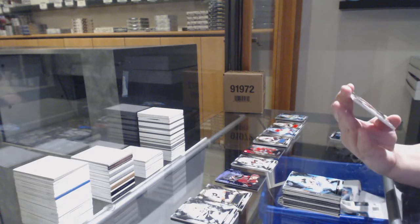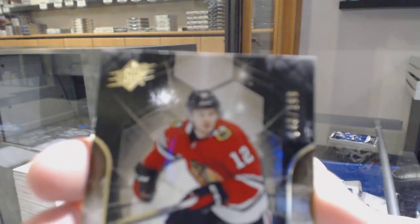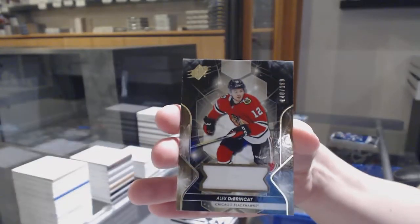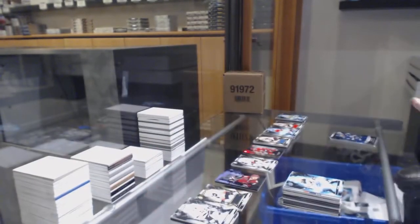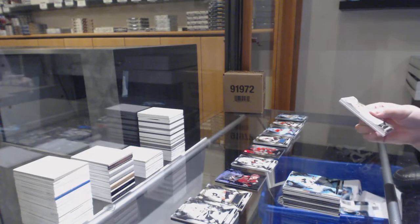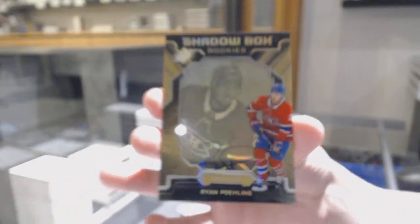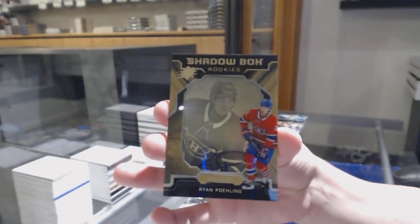We've got number 148 of 199 for the number eight spot, rookie jersey of Alex Dabrinkit. And the last box mojo contains a shadow box rookie gold auto, numbered 30 of 75 for the number zero spot — Ryan Poehling.